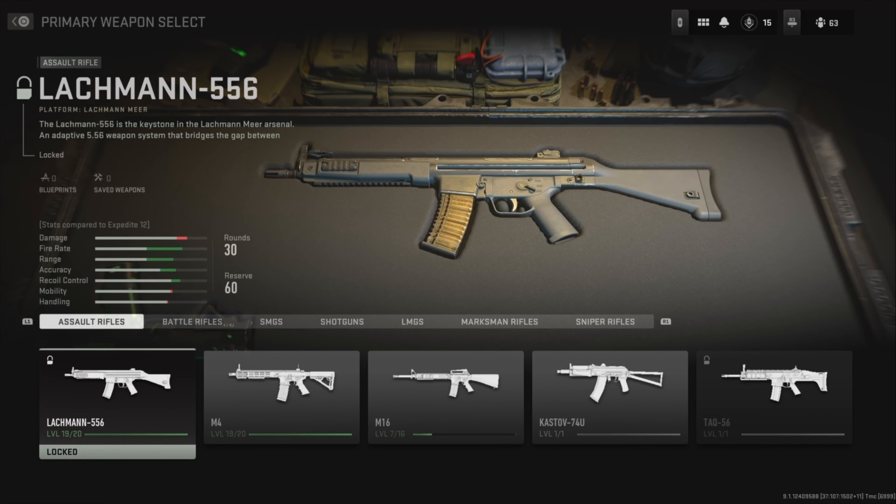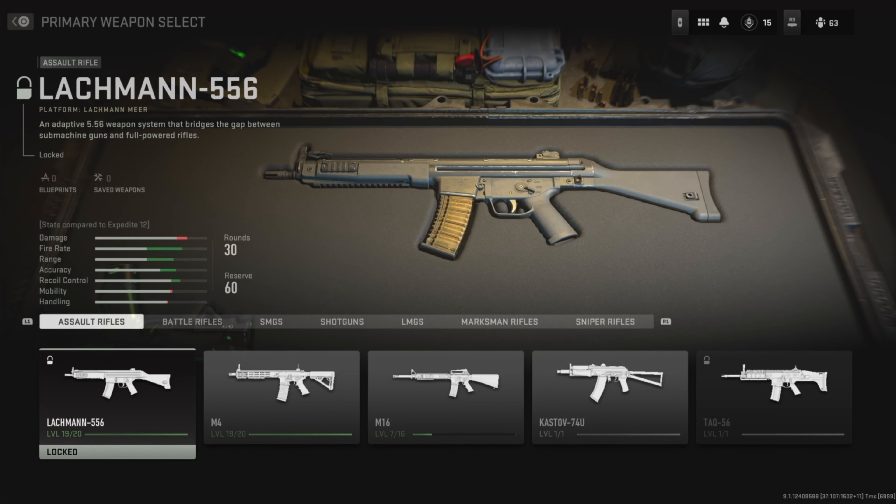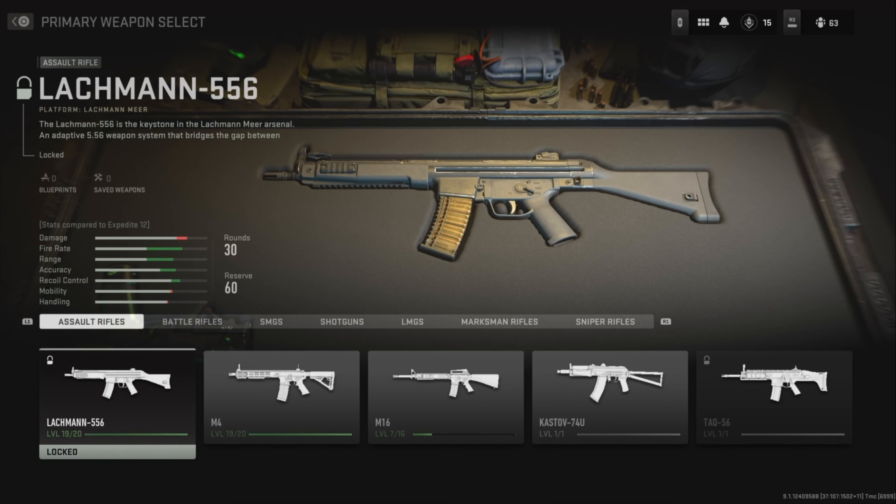What's good guys, it's your boy Fox here. Today in this video I'm going to be showing you how to unlock the Lockman 5v6 assault rifle on Modern Warfare 2. There's a glitch that you can use to unlock this weapon very easily.